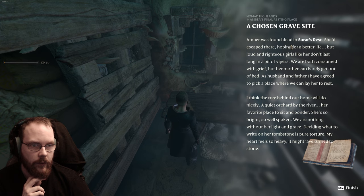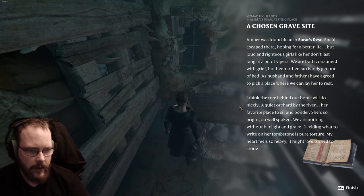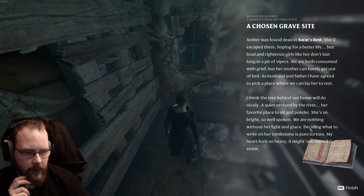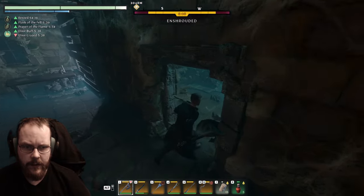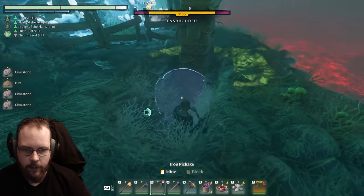Our chosen gravesite. Amber was found dead in service-dressed - she'd escaped there hoping for a better life. But the loud and righteous girls like her don't last long. We're both consumed with grief, but her mother can barely get out of bed. I agreed to pick a place where we can lay her to rest - I think the tree behind our home will do nicely. Quiet orchard by the river, a favourite place to sit and ponder. We are nothing without her light and grace. My heart feels so heavy it might all turn to stone.